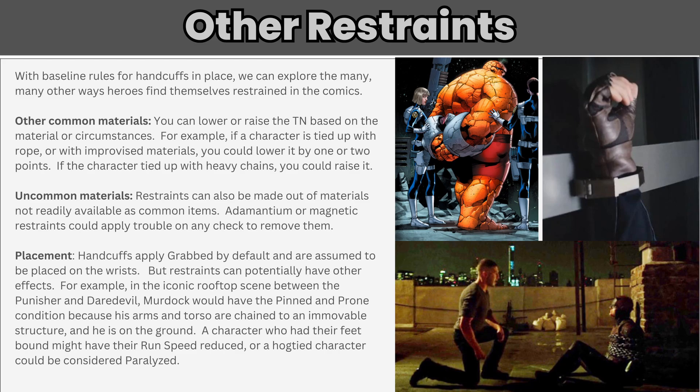With baseline rules for handcuffs in place, we can explore the many other ways heroes find themselves restrained in the comics — seriously, just google Marvel Heroes in Peril for an entire site dedicated to this phenomenon. Rather than create rules for the seemingly infinite number of ways to tie up a hero, let's look at three levers you can pull to modify the strength of restraints. You can lower or raise the target number based on the material — rope or improvised material like torn clothing could lower it by one or two points, while thick chains could raise it. Restraints can also be made out of materials not readily available as common items, such as magnetic restraints or those made out of adamantium, which could raise the target number or force a character to roll with trouble when trying to escape.